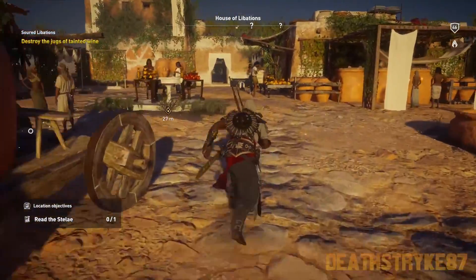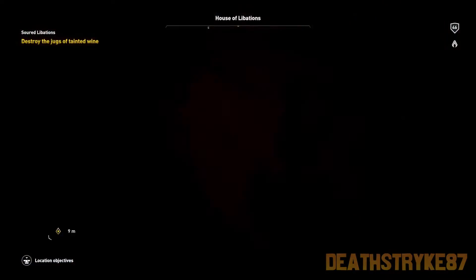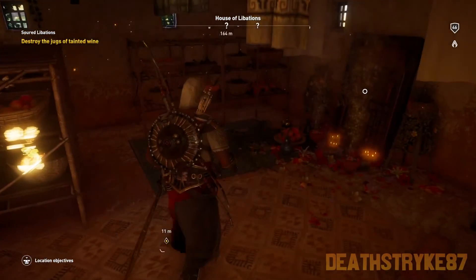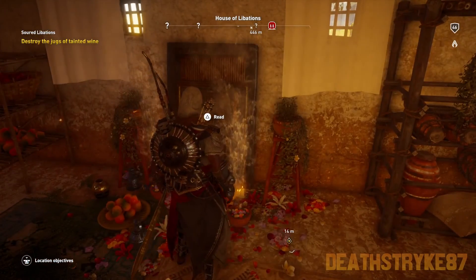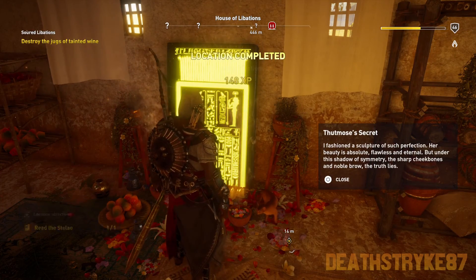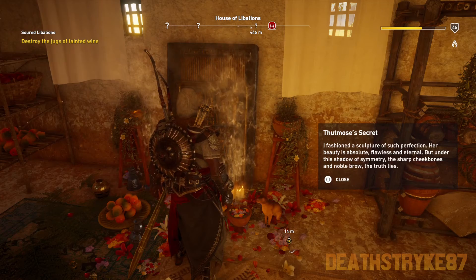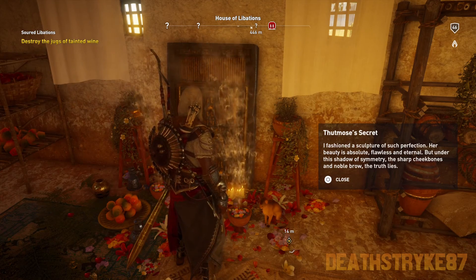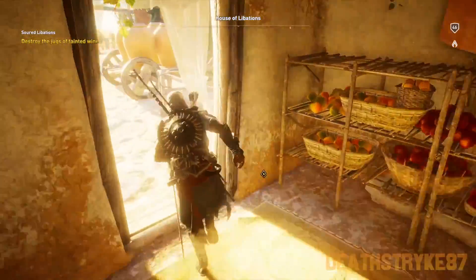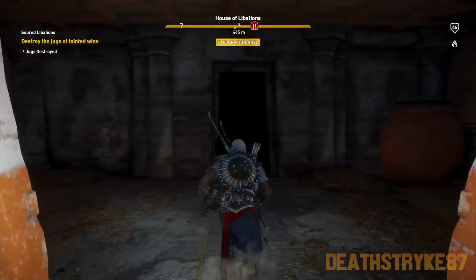We need to destroy the jugs of tainted wine — and that's down somewhere. Oh, there's another stele. Okay, that is done. Down here — stairs leading down here.